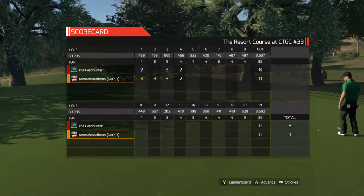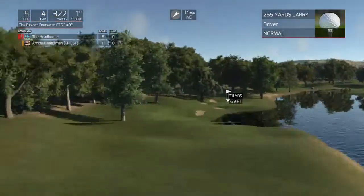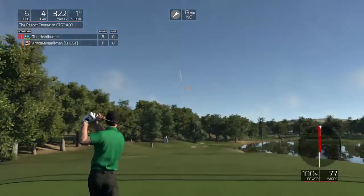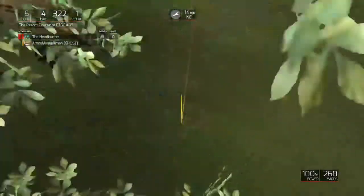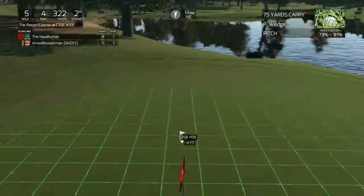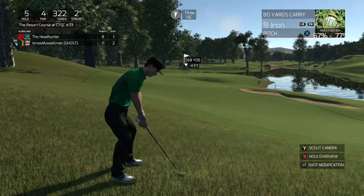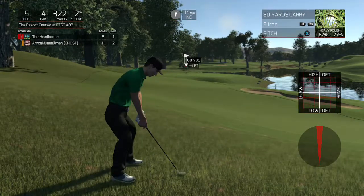Number 5, 322 — short par 4, water in the front. Definitely not reachable especially not into this wind, so we just want to take it down the right side. I think I pulled it — it's gonna put me in the rough. Heavy rough too, even worse. That's unfortunate — you're deep in the rough. What does he do? He's in good shape, 9 footer. It's only 73 to 81%, gotta pitch it.